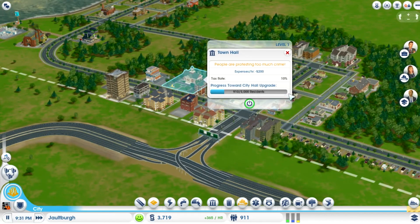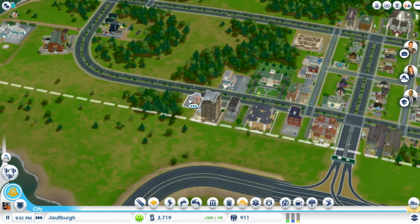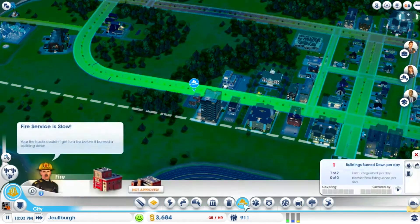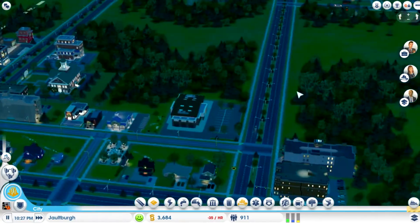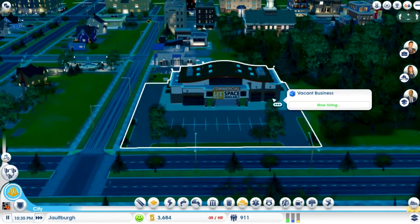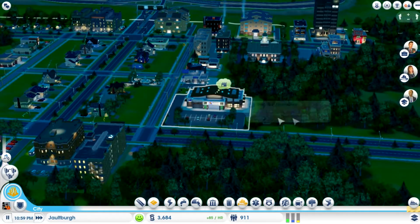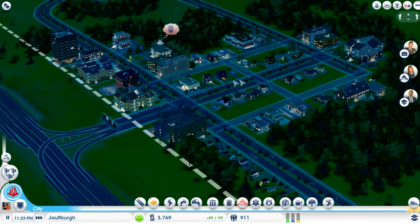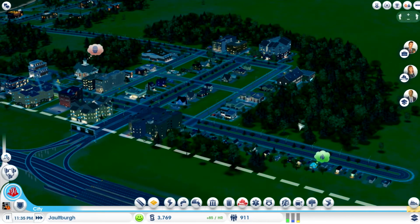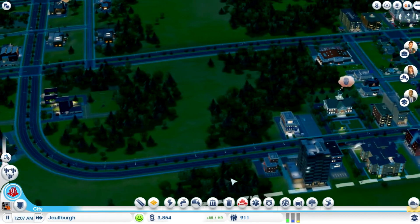Eventually we'll get to the point where we can upgrade city hall. There's a fire going on, so let me open the fire department back up. What is this? It's like a grocery store — that looks pretty cool. I've never seen a building like that before. That's what I like about this game — everything is different. You will not see two of the same building very often.